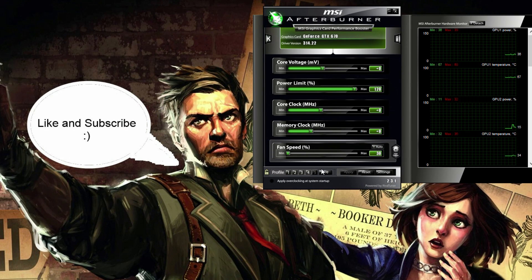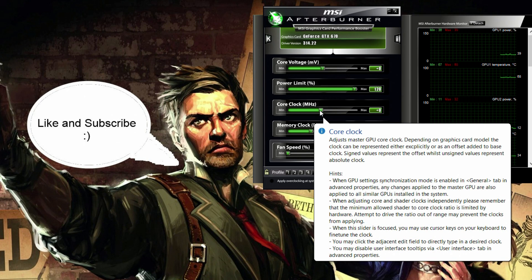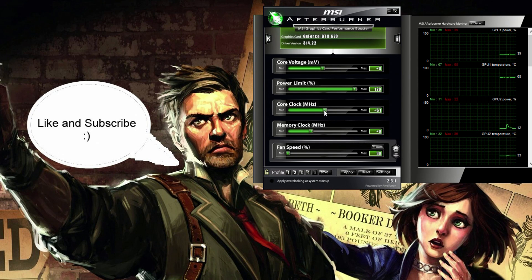If your GPU is not superclocked, then adjust the core clock upwards by an increment of 100 MHz. If your GPU is superclocked, then adjust upwards by 50 MHz. I have a superclocked GPU, so I'm going to start with a small overclock of only 50 MHz. If your GPU is FTW, then you won't get much benefit from any adjustment you do yourself because the manufacturer has already overclocked it. Then you're going to hit apply.